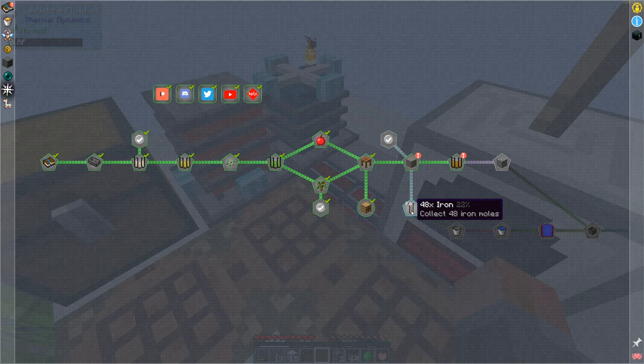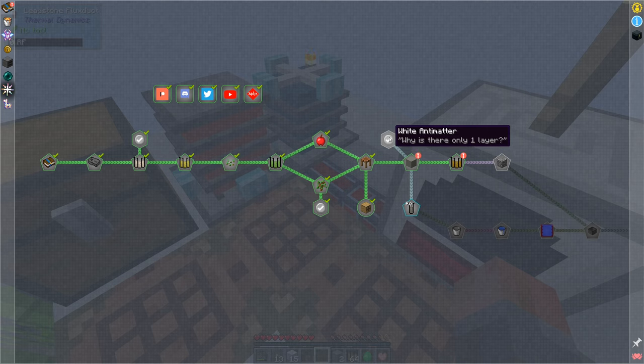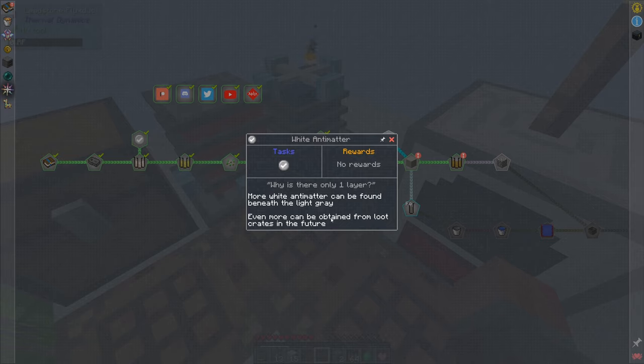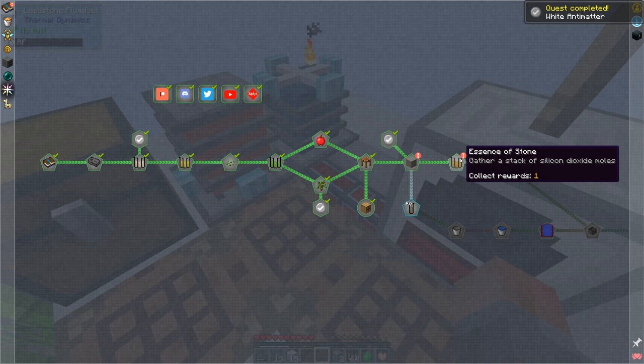48 iron - collect 48 iron moles. Our quantity is going to be called moles and we don't have quite that amount - we've only got a quarter. So I'm going to need to dig a lot more. Why is there only one layer? More white than light gray antimatter can be found beneath that. And even more can be taken from loot crates in the future. And then: essence of stone - gather a stack of silicon dioxide moles.